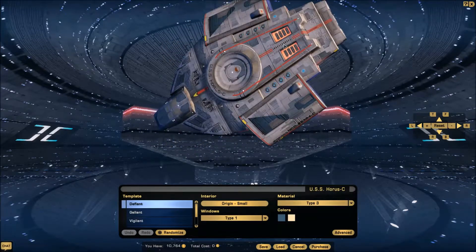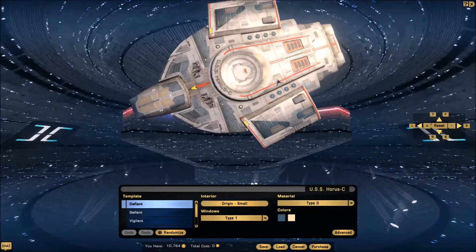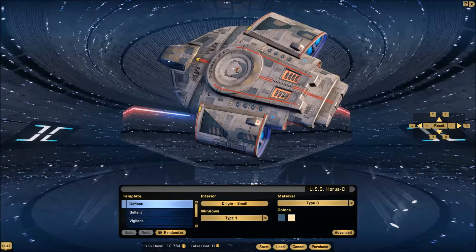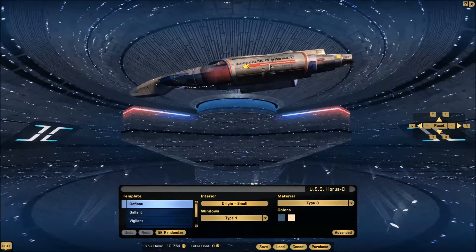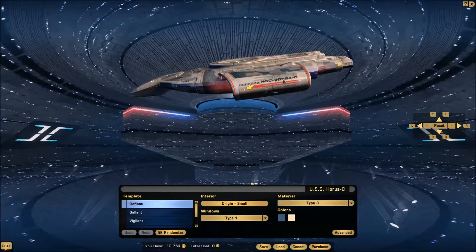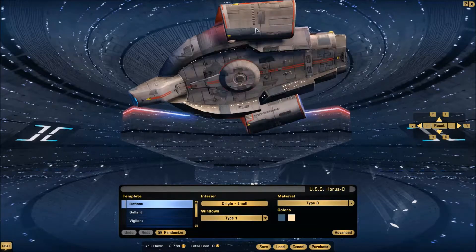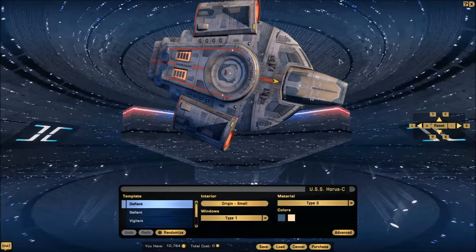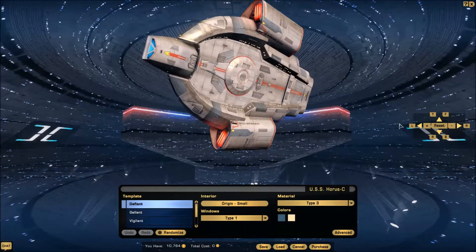There are a bunch of details on these ships that you don't normally notice. You've got all the red from the Federation markings. The registry is on each nacelle, and the name is right there as well — the registry also appears on the bottom of the nacelle. So it can be identified from almost any angle.